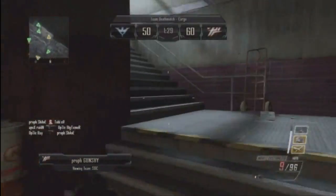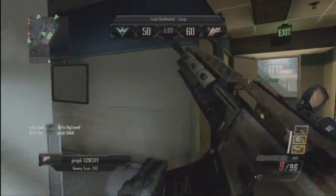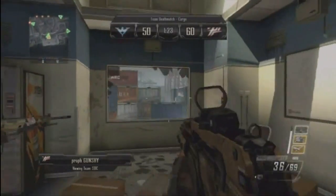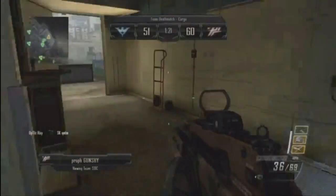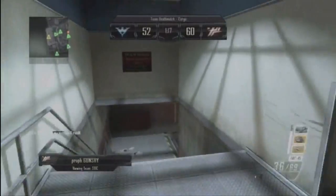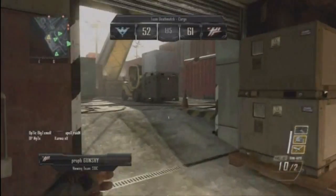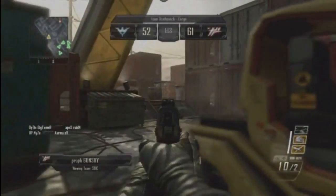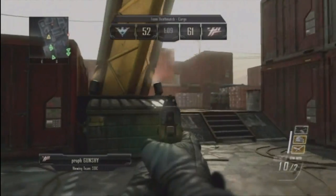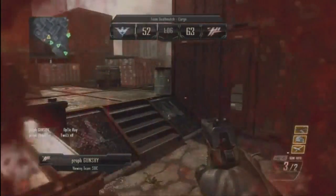Gun_she has the M8A1 assault rifle with the classic reflex sight attachment. In the bottom right corner of the screen you can also see a small circle with a tiny arrow — that is the select fire attachment, meaning gun_she can switch the weapon between automatic fire mode and burst fire mode.